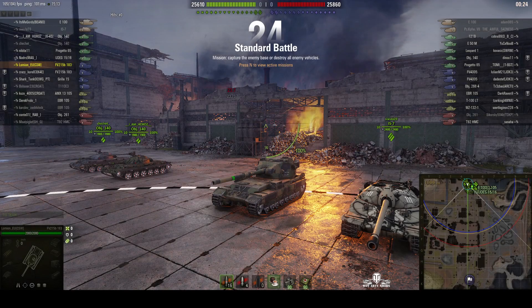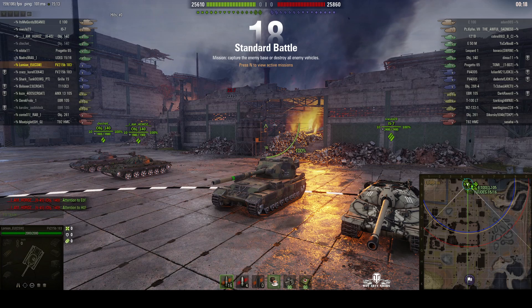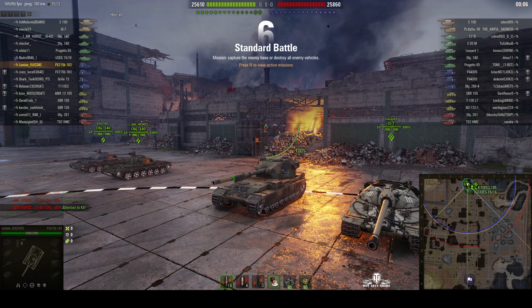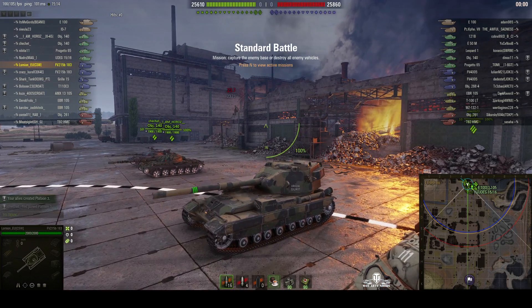Welcome back to WhatRT Noobs. This is an FV215b 183, the famed Death Star. It's a tier 10 British premium tank destroyer. It's no longer on sale unfortunately, and if you've got one you're a very lucky person. This one's on the north spawn of Pilsen under the command of Lomian EU. He does have one mark of excellence on the barrel as you can see.